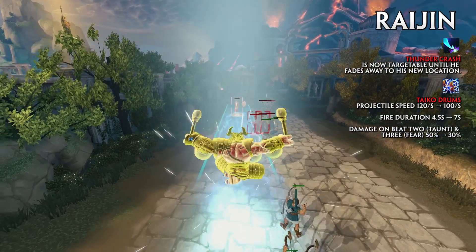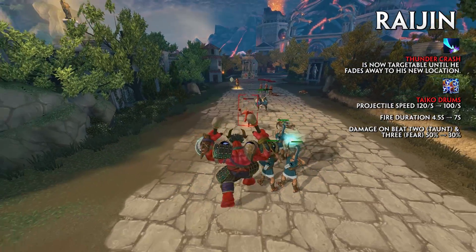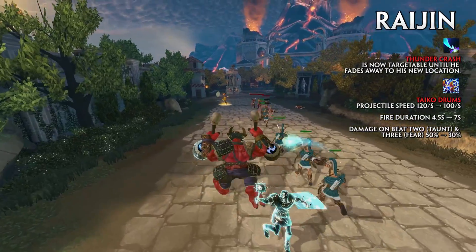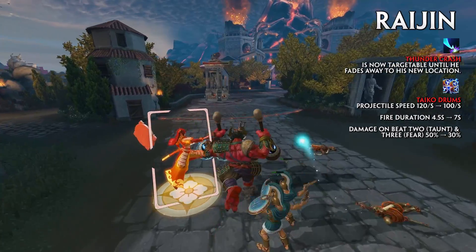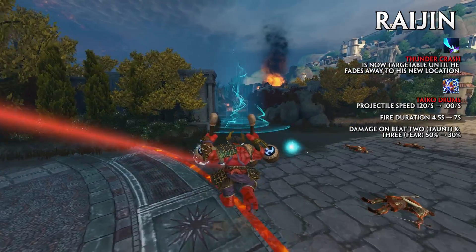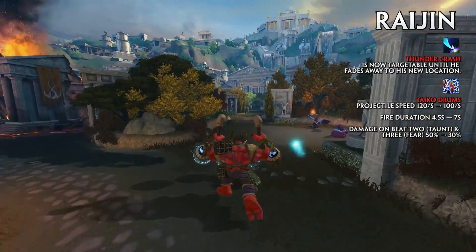Thunder Crash is now targetable until Raiju fades away to his new location. Taiko Drum's projectile speed has been reduced from 120 to 100, the fire duration increased from 4.5 seconds to 7 seconds, and the damage reduced from beats 2 and 3 from 50% to 30%.